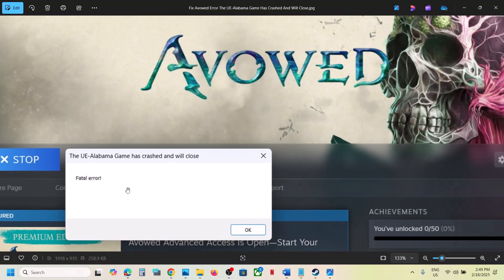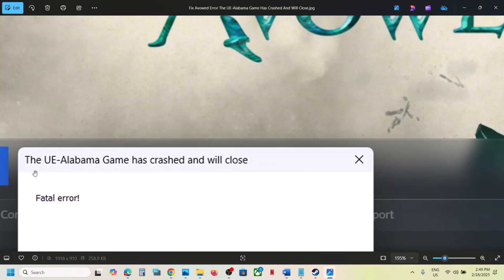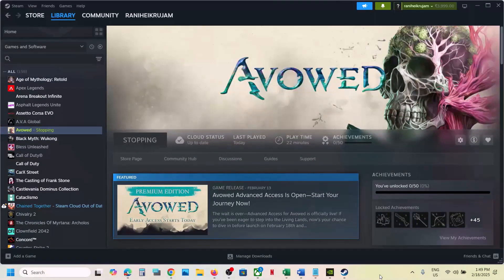Hello guys, welcome to my channel. Today in this video I'm going to show you how to fix the error 'UE4 Alabama game has crashed and will close.' If you are receiving this error with the game, please follow the steps shown in this video. The first step is to restart Steam.